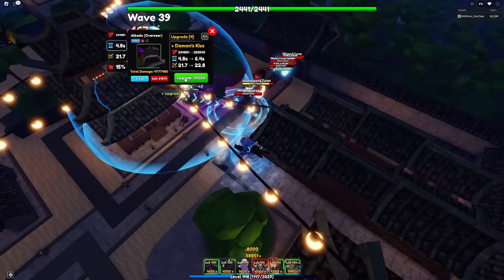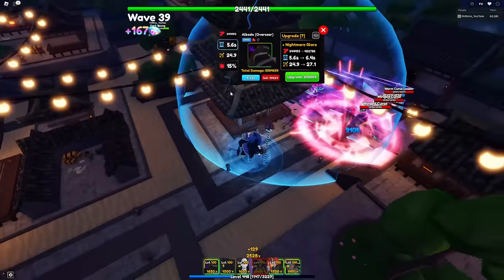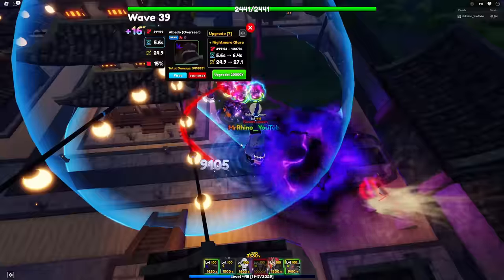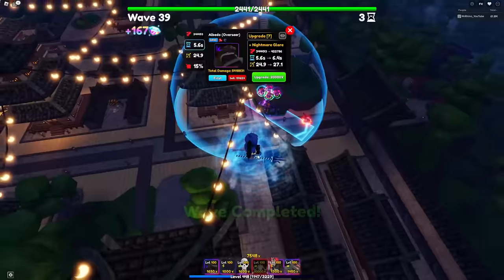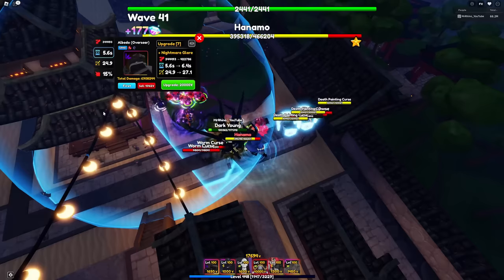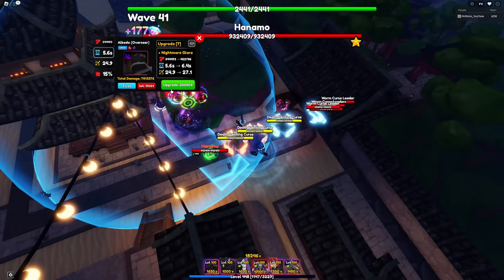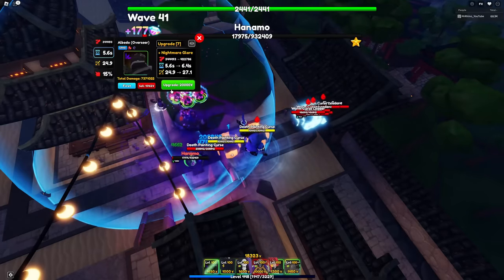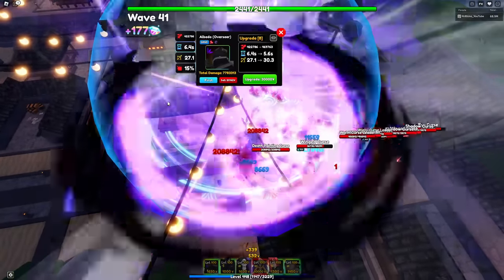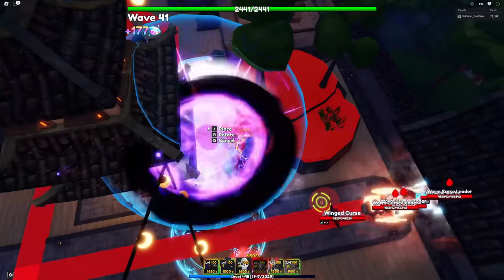Let's start upgrading our Albedo Overseer. She doesn't have the best range, but it's okay for now. At upgrade 8, she becomes a full AOE — right now she's just a line AOE, which feels very weak. I just want to get my full AOE on Albedo Overseer and then I think we'll actually kill enemies a lot faster. Look at that — her range is actually not that bad.